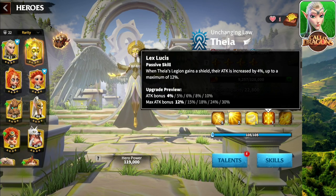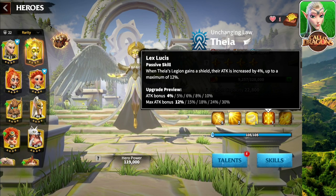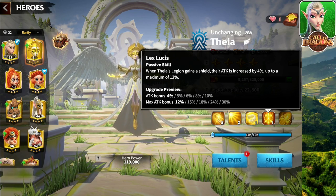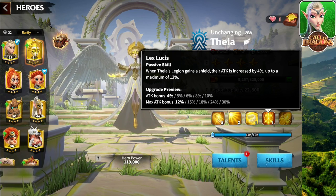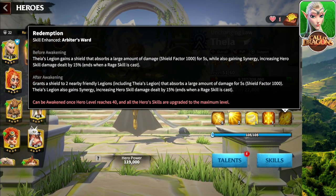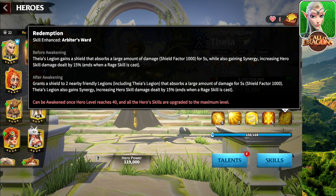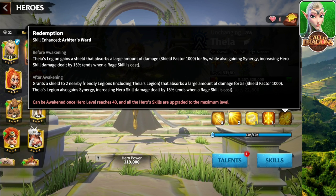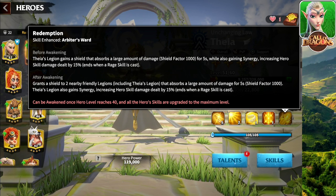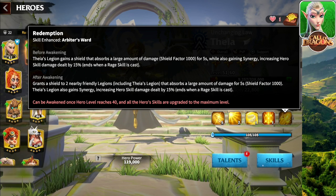Going on to the fourth talent, Lex Lucis: when Thea's Legion gains a shield, their attack is increased by 10% up to a maximum of 30%. This is going to be very useful when you use her with Craig. When we check out the Awakening, it grants a shield to two nearby friendly Legions, including Thea's Legion, that absorbs a large amount of damage for 5 seconds — shield factor 1000. Thea's Legion also gains synergy, increasing hero skill damage dealt by 15%, which ends when a rage skill is cast.